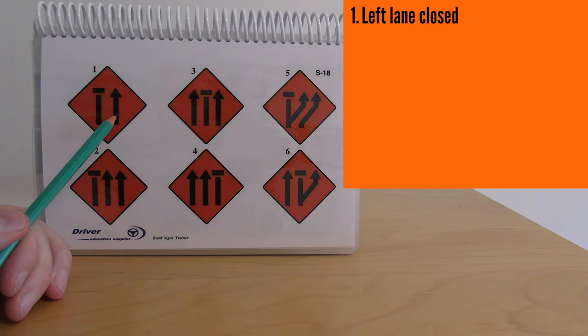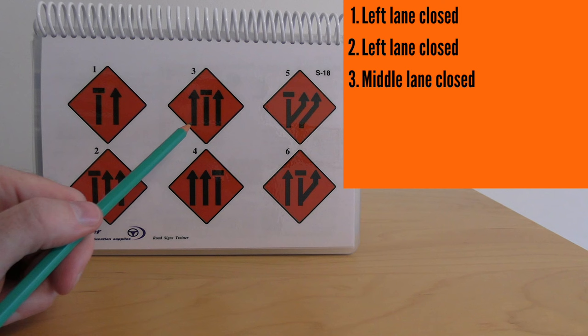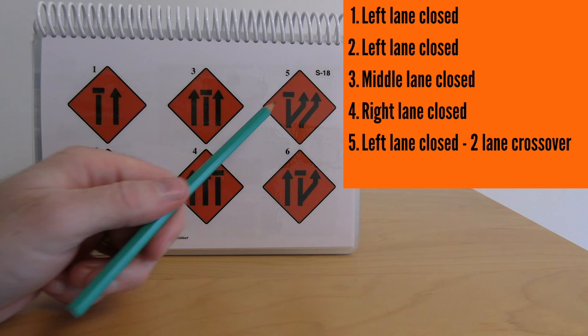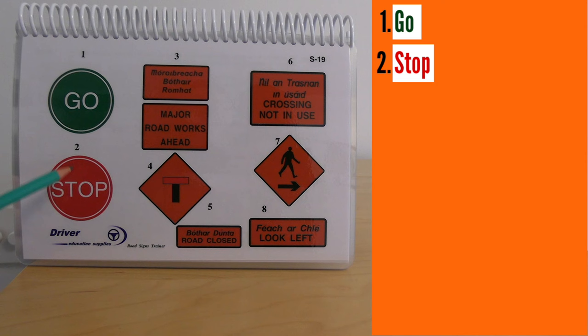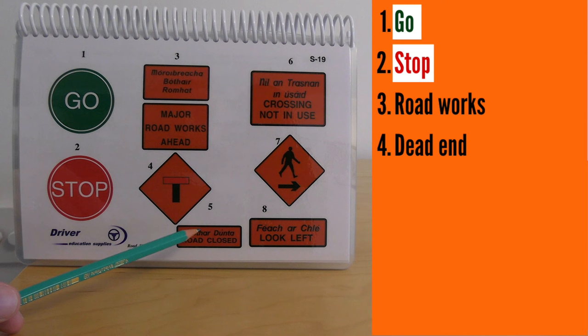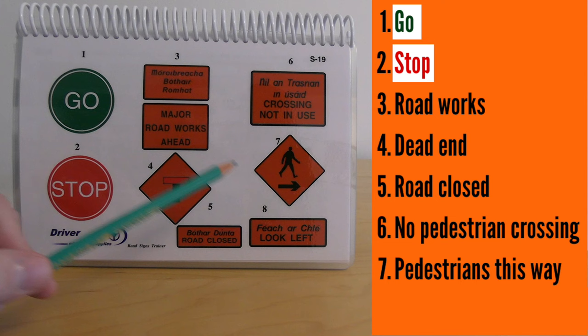Number one: left lane closed, right lane open. Number two: left lane closed, two right lanes open. Number three: middle lane closed, other two open. Number four: right-hand lane of three is closed. Number five: two-lane crossover to the right, left lane closed. Number six: left lane open, middle lane closed, one-lane traffic crossover to the right. Numbers one and two are signs a flagman might hold — go and stop. Number three warns of roadworks ahead. Number four is a cul-de-sac or dead end. Number five: road closed. Number six: crossing not in use. Number seven: pedestrians keep right. Number eight: look left.